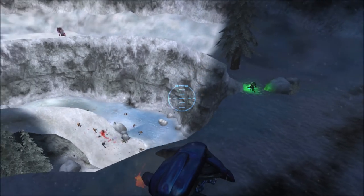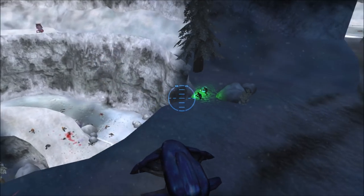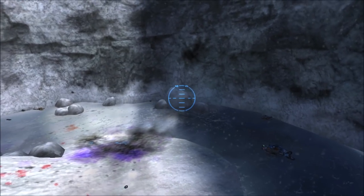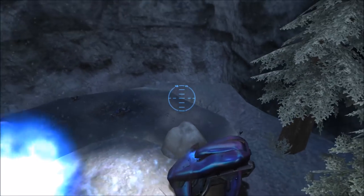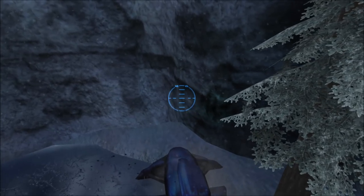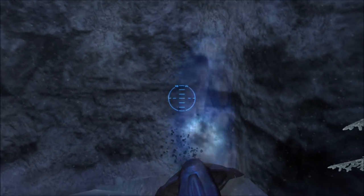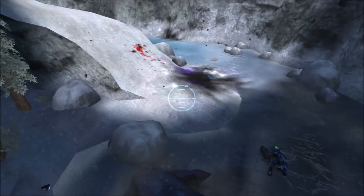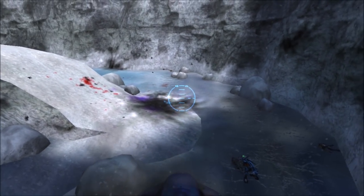Another downside to the Wraith is when you fire the main cannon - the mortar - it arcs a lot. Even if you point straight down and your crosshair shows red on the enemy, it'll pretty much fly over them. You have to back up and shoot from a long distance. In this case the newer Wraiths in Halo 2 and 3 are better because they work at medium and short range compared to the Halo 1 Wraith.